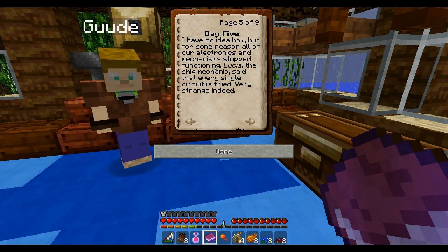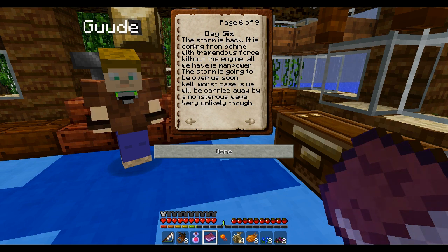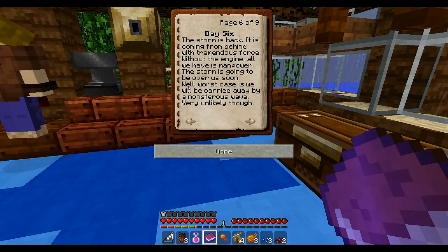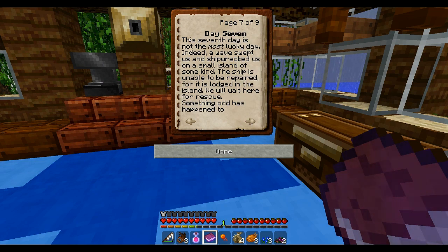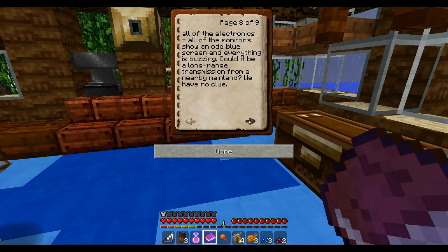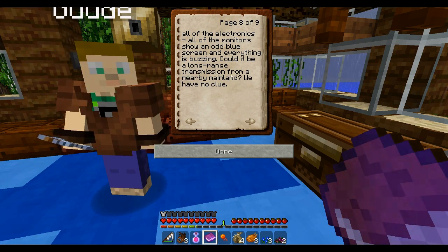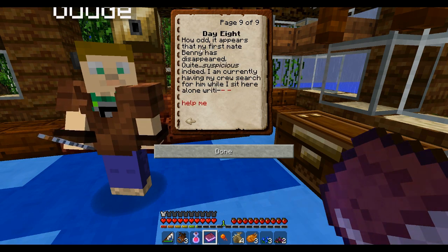Day 6: the storm is back, coming from behind with tremendous force. Without the engine, all we have is manpower. Worst case is we will be carried away by a monstrous wave. Day 7: a wave swept us and shipwrecked us on a small island. The ship is unable to be repaired, for it is lodged in the island. We will wait here for rescue. All of the monitors show an odd blue screen and everything is buzzing — could it be a long-range transmission from a nearby mainland? Day 8: my first mate Benny has disappeared. Quite suspicious indeed. I am currently having my crew search for him while I sit here alone writing — help me.